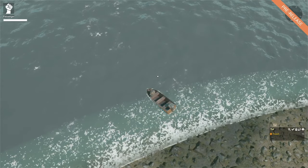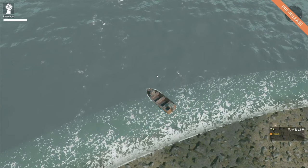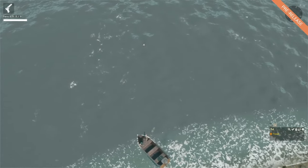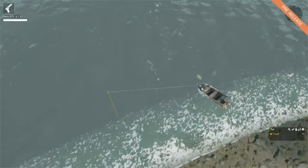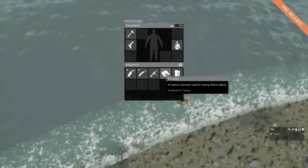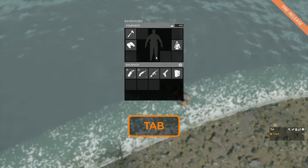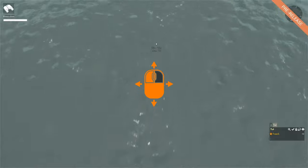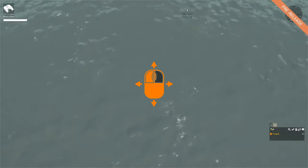When we are in one of the passenger seats we can use our secondary slot. If I press 2 I can equip my pistol and aim out and actually shoot from within the boat. And if I press Tab to open my inventory, equip my binoculars in my secondary slot, Tab out, and press 2 to equip my binoculars, I can actually play scout from the passenger seat.